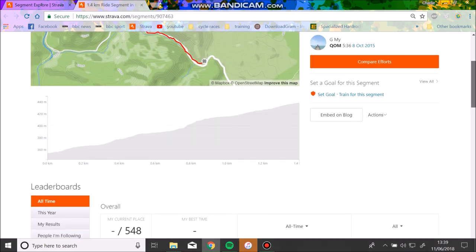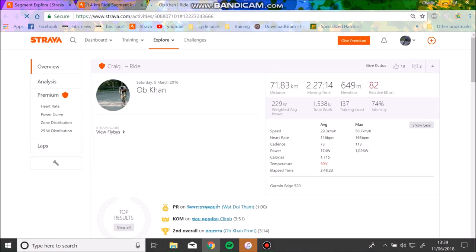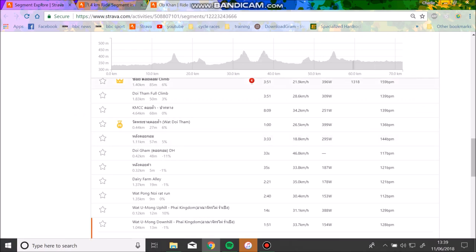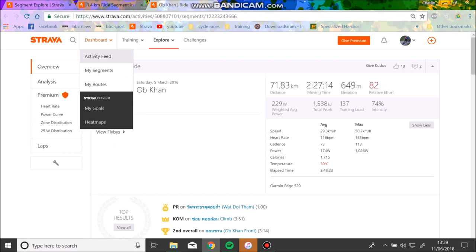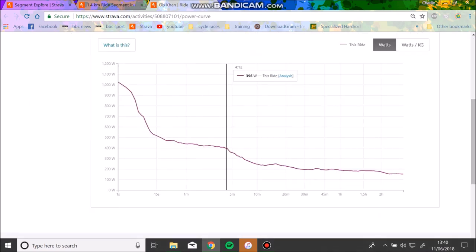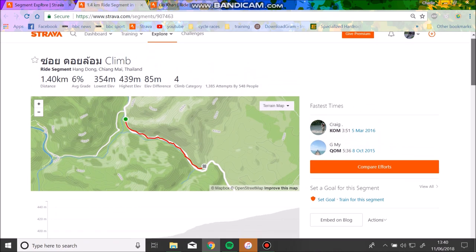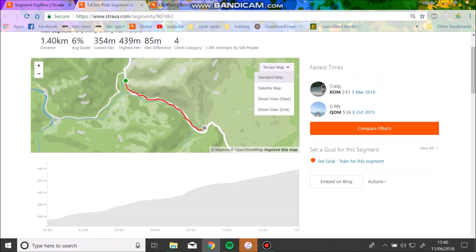So it's 1.4km, 6%. We've only got 550 people, so I'd probably say straight away — yeah, doable. We've got some power data. So unless these guys are 50 kilos, I'm going to be able to beat them, because I know I can do more than 400 watts for 4 minutes. So this is Obkhan, I believe. 6% gradient, 22km/h. Hopefully he has his weight in there. It says 5.3 watts per kilo for 4 minutes — I can do that for 20 minutes or half an hour. So that's a chilled segment and I know it's doable.